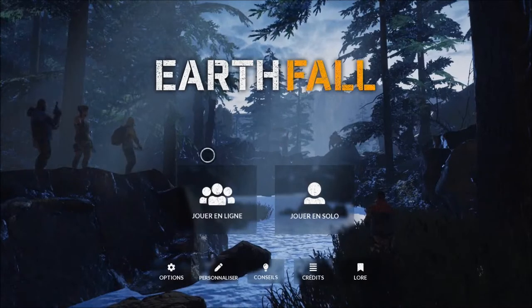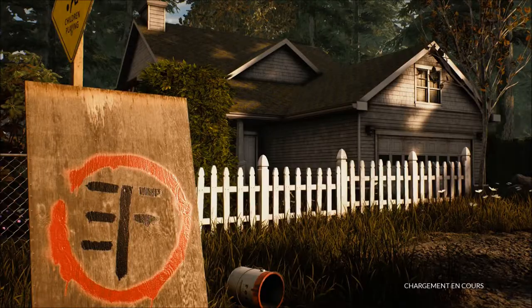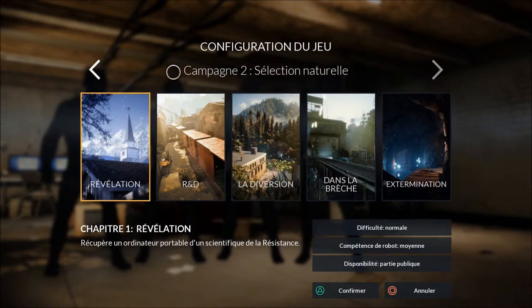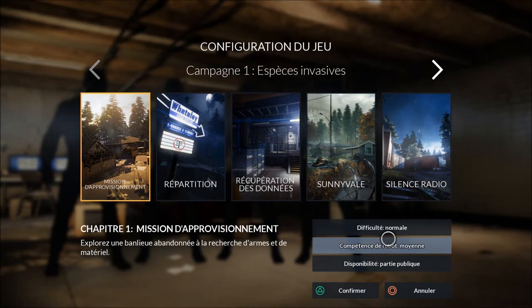Il n'a rien à envier à Left 4 Dead, vous allez très vite voir pourquoi. Deux chapitres vous sont proposés pour l'instant, d'autres campagnes arriveront par la suite avec 5 missions par campagne. Vous pouvez régler la difficulté sur 4 modes et mettre aussi l'IA plus ou moins apte à vous aider — compétence de robot — car vous aurez des petites tourelles à placer au sol. Rien à acheter, rien de tout ça. Je lance une mission directement pour vous éviter le temps de chargement.